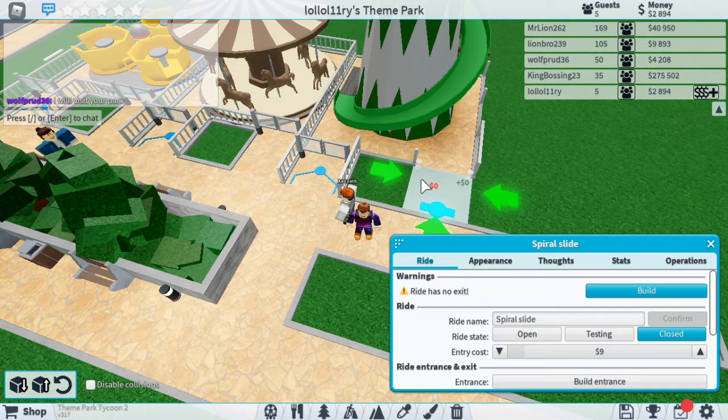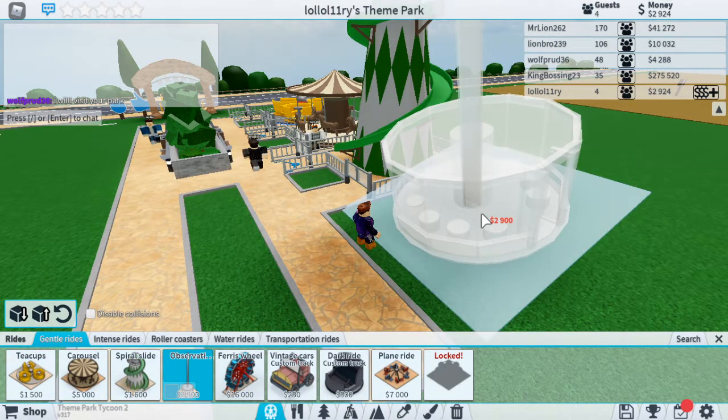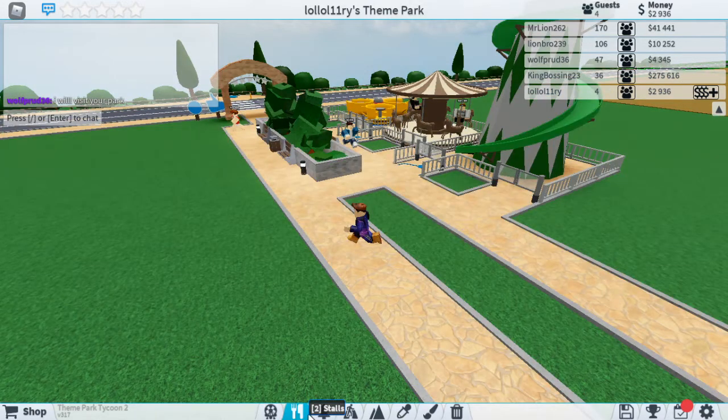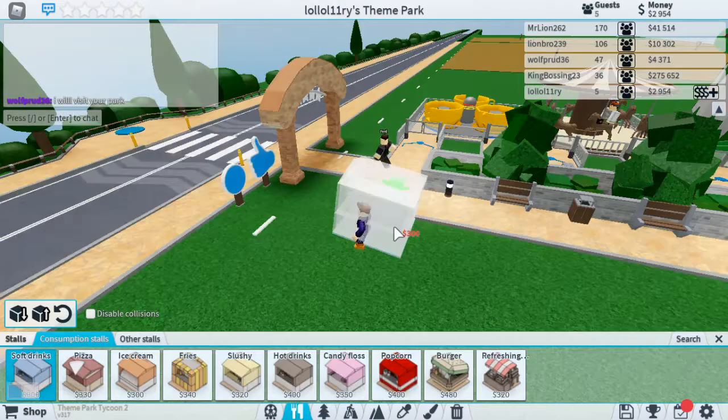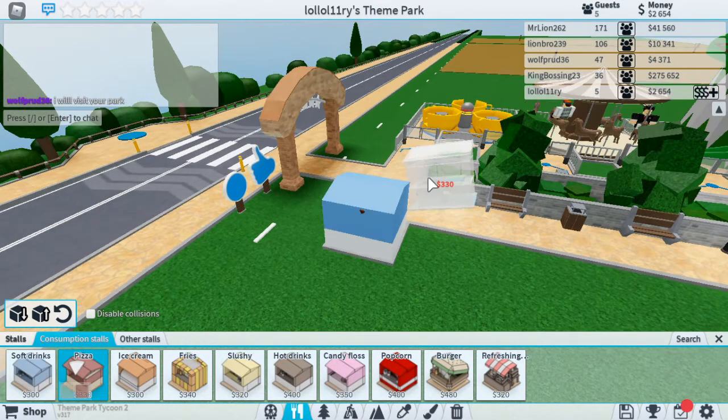How much money do we have? We have 2,936. Let's add some stalls on this side — let's add a soft drinks stall so you can have your drinks while enjoying the park. Then we'll get hot drinks.